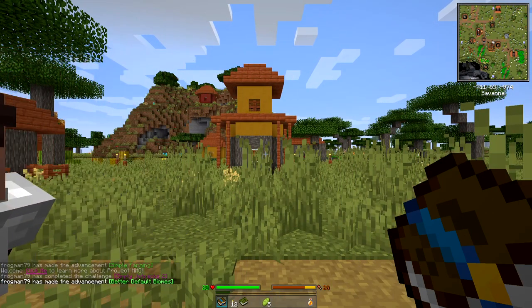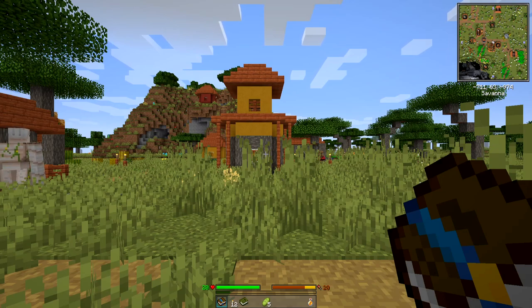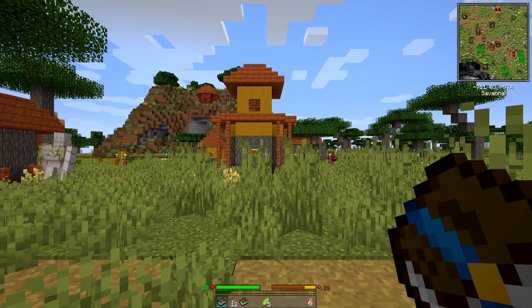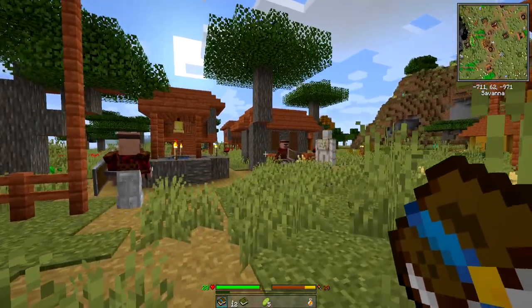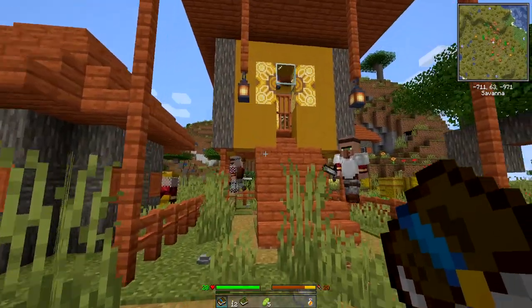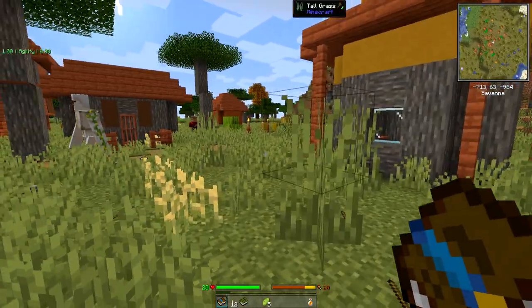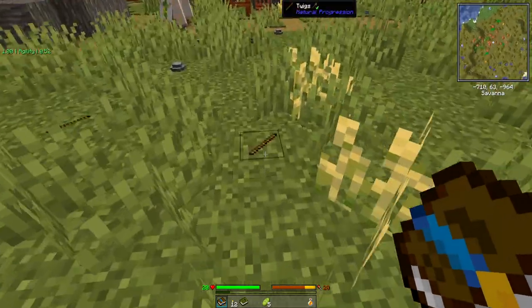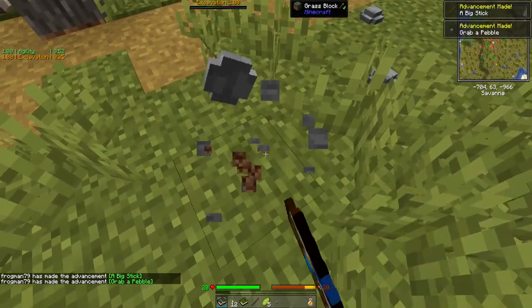Alright, we're going to let it load in. Looks like we dropped into a savannah. The first thing this pack does when you start is it drops you into a village — every test world I've tried so far has dropped me into a village. This is an interesting enough spot; I don't mind acacia. We're going to have to be kind of careful, but let's take a look around.